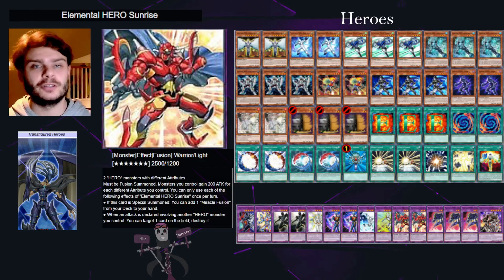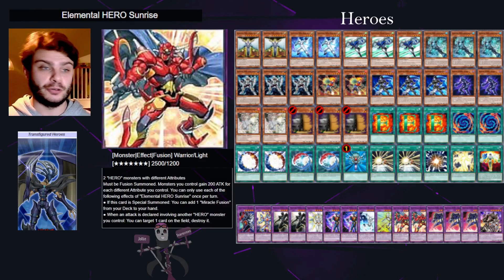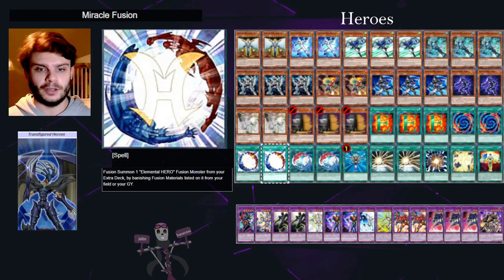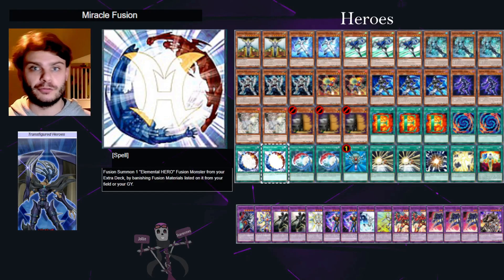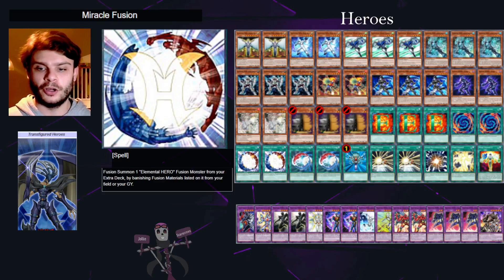Sunrise's effect is really nice — it allows you to get a Miracle Fusion from your deck to your hand. You can then use that Miracle Fusion to fusion summon again by banishing the materials in your graveyard, and depending on how you've loaded your graveyard you'll have access to a whole range of different Elemental Heroes.